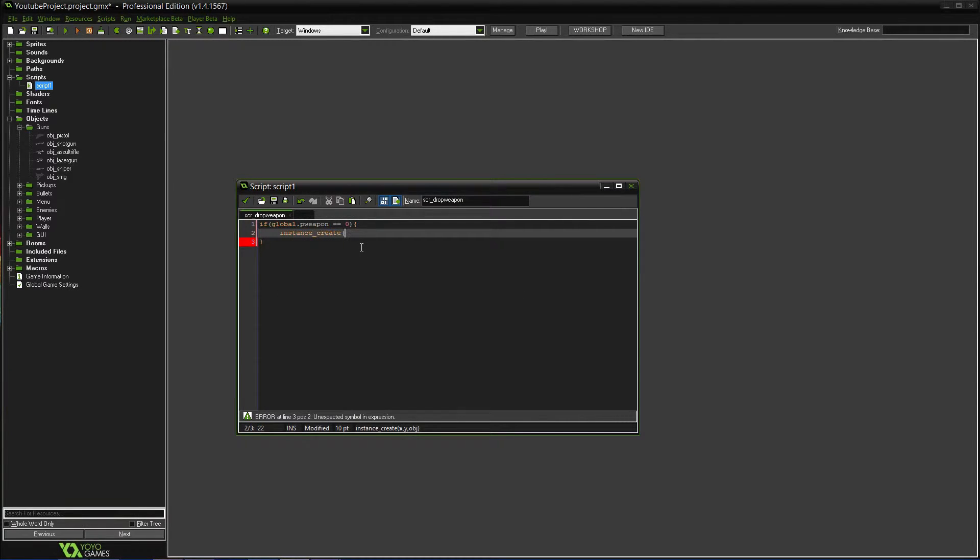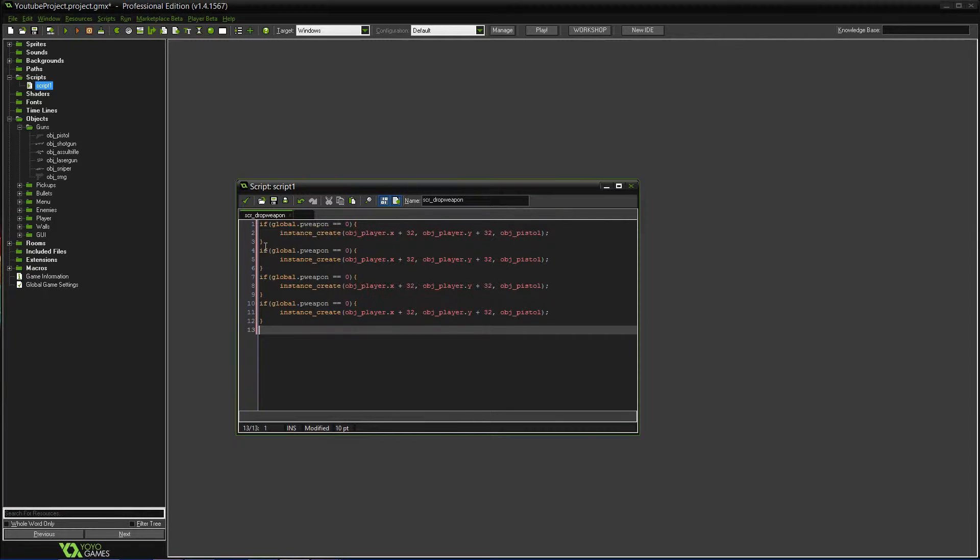Then what it's going to do is we'll do instance_create, and we'll do obj_player.x plus 32, obj_player.y plus 32, and then the object — obj_pistol — because the first weapon is the pistol. Then we need to copy-paste this so we have six of them, changing all of these up by one digit each.